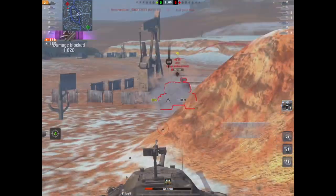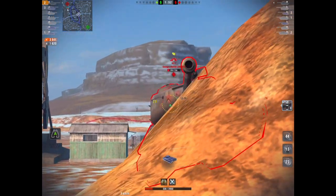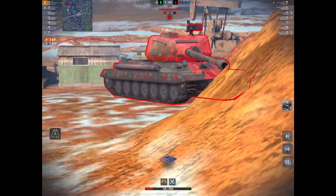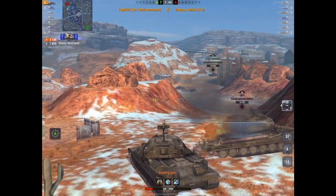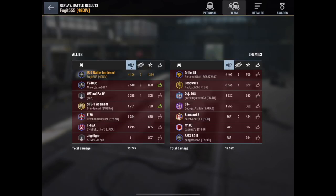So guys, if you've got it and you haven't rolled out in it for a while, give it another go — you'll be surprised. You can front line in it. 4106 damage, 1620 bounced, 3 kills — we only get a first class, because you've got to do a lot more in an IS-7 to get more than that. But I had fun doing it, and that's the trick. Dust off the cobwebs and give it another bash. It does have trolly armor, it has got a great turn of speed, and it has got a good gun.